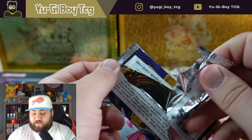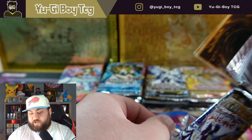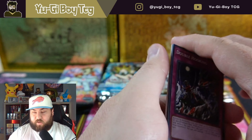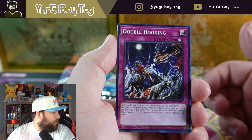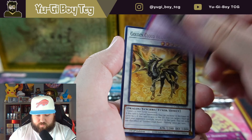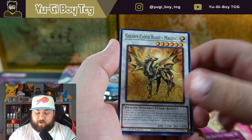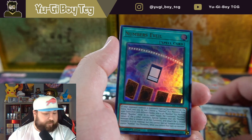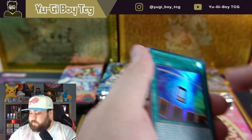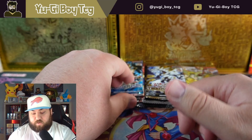Cyberstorm Access — haven't hit a starlight yet out of this set but haven't opened much. We'll probably be doing the case soon. This is being filmed before we do the live stream. We got Number's Evil, so we got an ultra rare — nice. This is out of a fresh booster box as well.